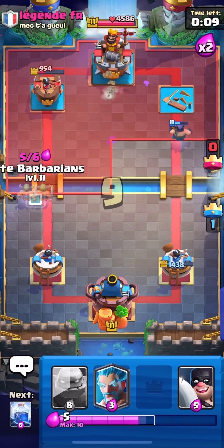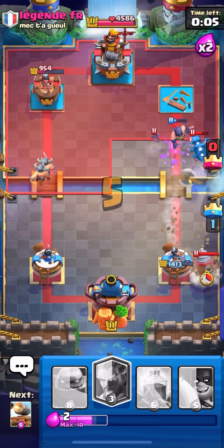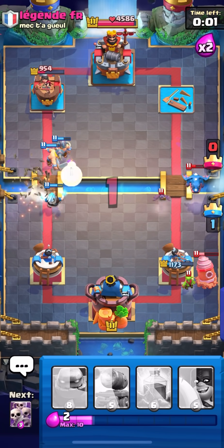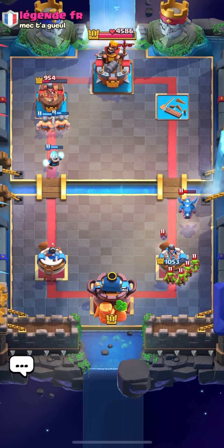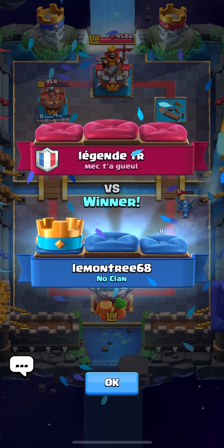I don't think we're going to take the other crown - he goes E-Barbs. I'm actually fine if he takes the tower - I want to try to get his left side if possible. There's not enough time though. Sometimes I'll do that - I'll just tower trade if it means I can get more crowns, even if I give my opponent a crown.